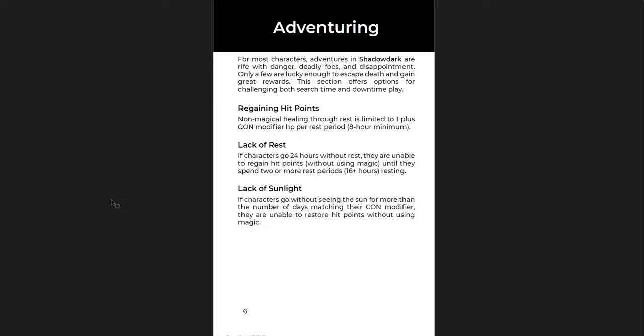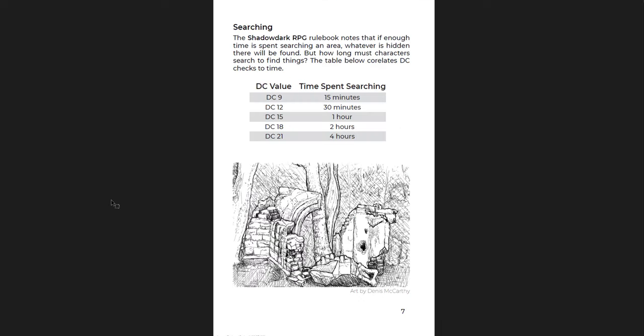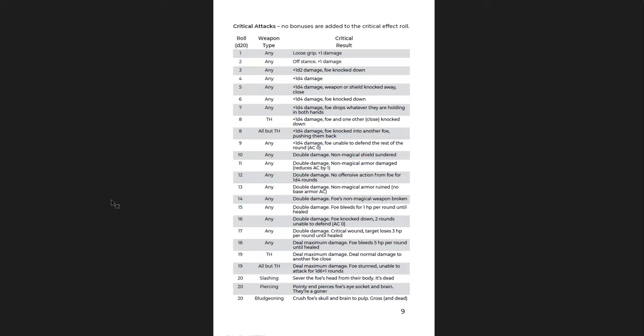Adventuring rules on how to make things harder: how to regain hit points, make that harder; lack of rest, lack of sunlight, how to make those harder; and how to make searching work. There's actually a really good idea here - sometimes it says if enough time is spent searching you can just find something. So how long exactly? If it's a DC 21, it'd be like four hours; DC 18, two hours; DC 15, one hour, etc. I think that's pretty cool - just a brief guideline for your own purposes. If they say we're going to stay here until we find the thing we know is here, I'm just going to say that this amount of time passes. If you don't feel comfortable adjudicating it on your own, this is a good little guideline.